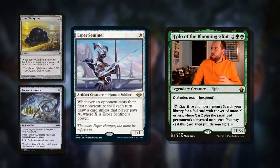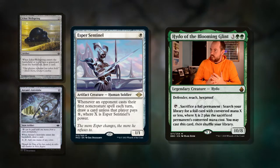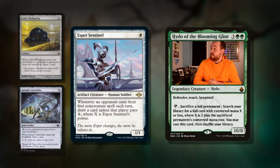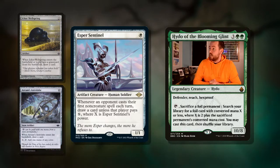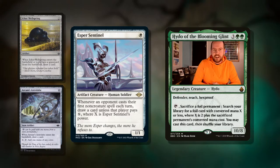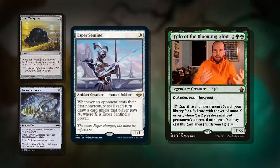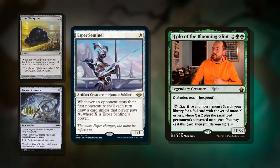Another really cool one-drop is Esper Sentinel — a human soldier, and it's an artifact. Whenever an opponent casts their first noncreature spell each turn, draw a card unless that player pays X, where X is Esper Sentinel's power. And it's a 1/1. So this is a really nice card advantage engine in Mono White. Because we can tutor it up from a land, or from any zero-cost artifacts, this is fantastic.